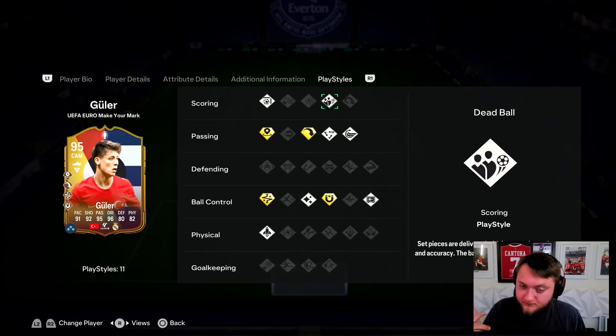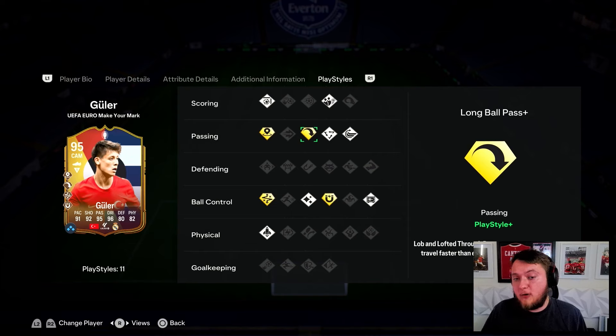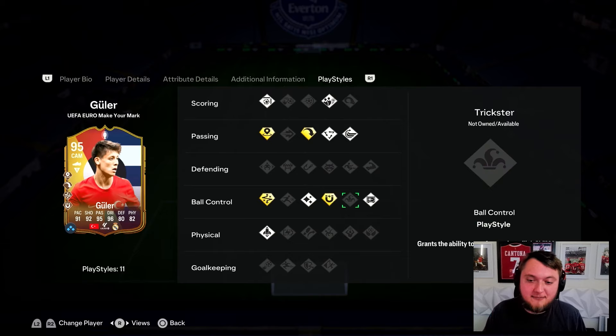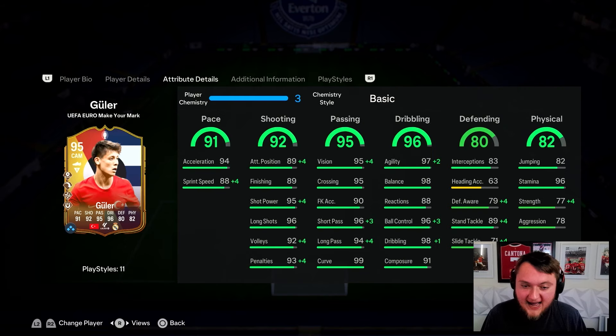Finesse silver, dead ball silver, whipped and tiki-taka silver, long ball pass plus, incisive plus, technical plus, flare, first touch plus — which is super underrated in my opinion — press proven, and quick step. His alternates are interesting; he can play CAM, centre mid, and right wing. It's going to be quite important to see what his physicals are like — his strength, aggression, and stamina — which we're now going to go and take a look at.